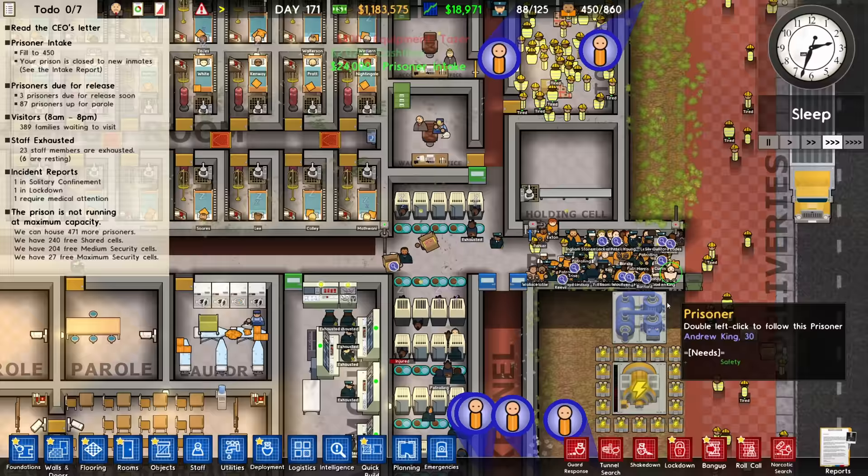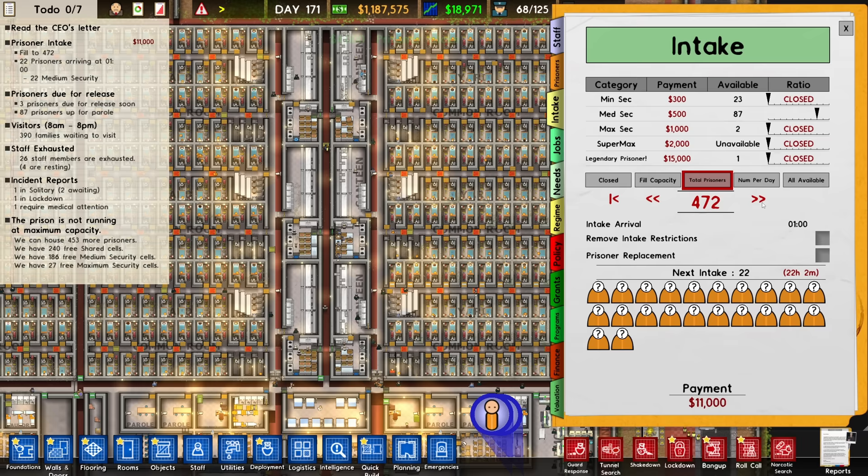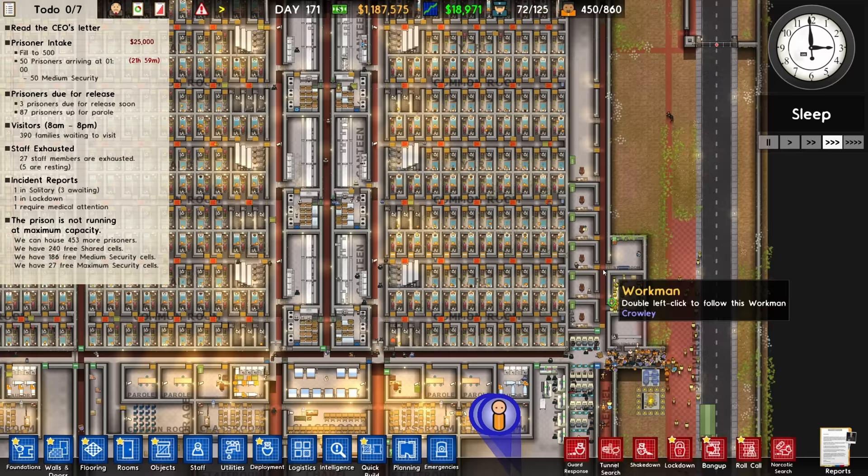We're going to be bringing in another bunch of people later on. In fact, let's crank up the intake again — we'll make that 500. I mean, I should go slower and give it a few days to stabilize, but I'm an impatient person and we want more prisoners. Not that we need the money — I just want to see if this breaks or not, and how badly.